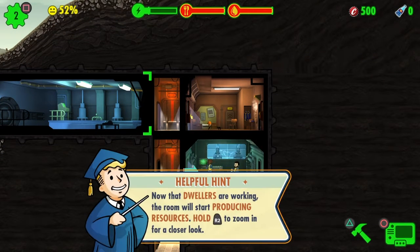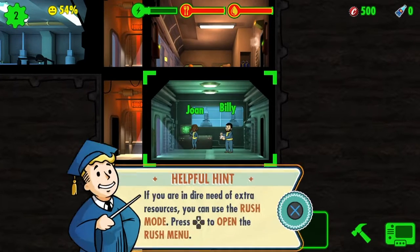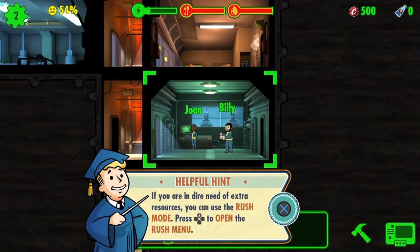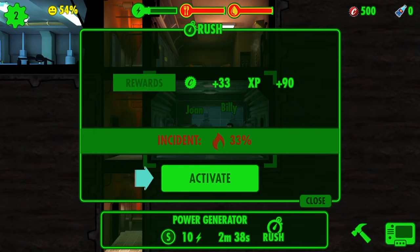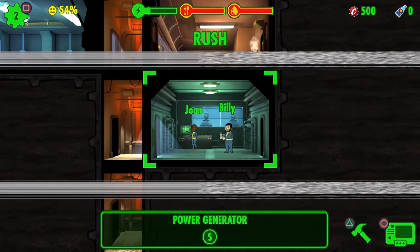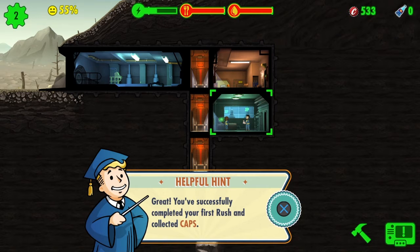Now the dwellers are working, the room will start producing resources. Hold R2 to zoom in for a closer look. If you're in dire need of extra resources, you can use Rush — let's try it. 33% chance to fail. You've successfully completed your first rush — collect it.